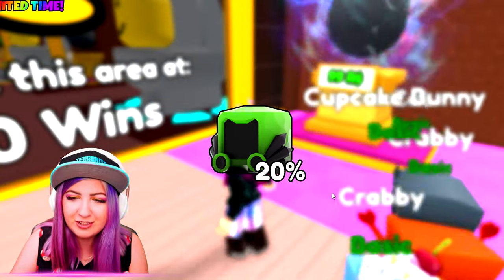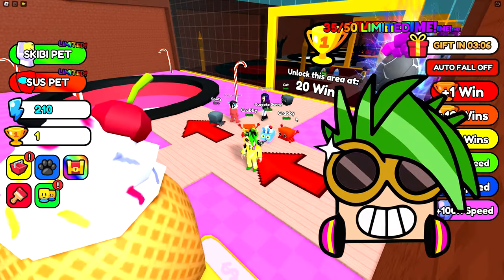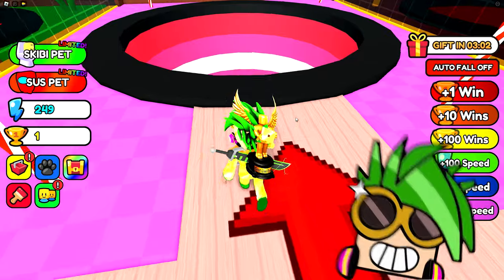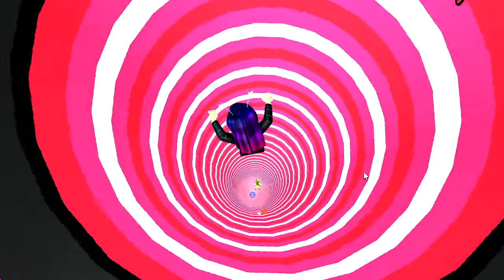I got the green one. Are you jealous, DJ? It's green. I have a better one. Oh, it's 20? I'm gonna be okay. I have like a cake bunny or something. I don't know. Look at this - drop.